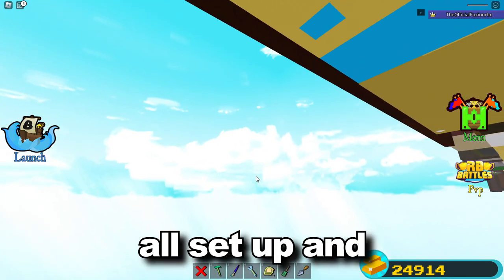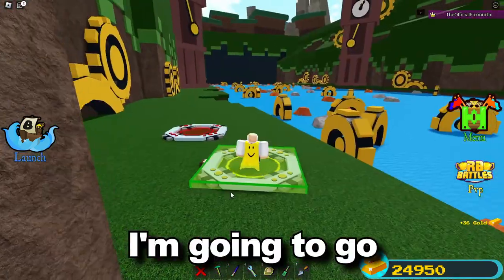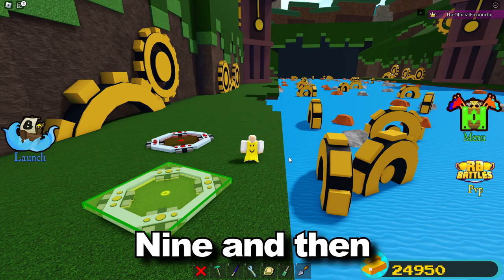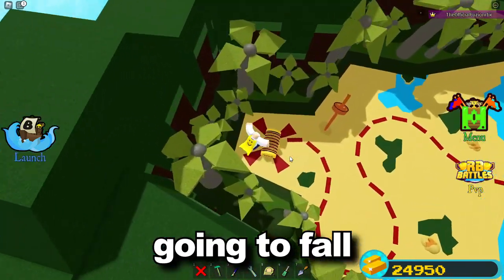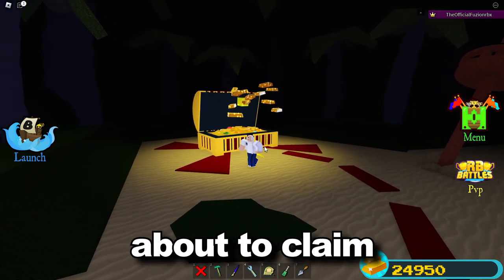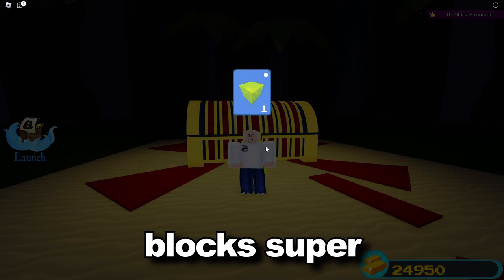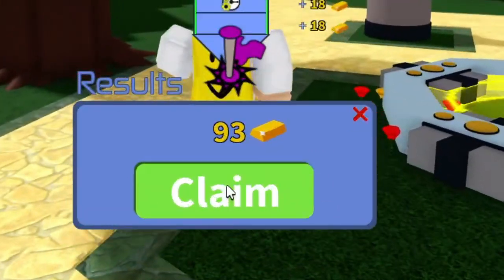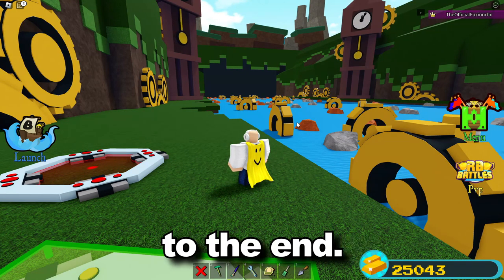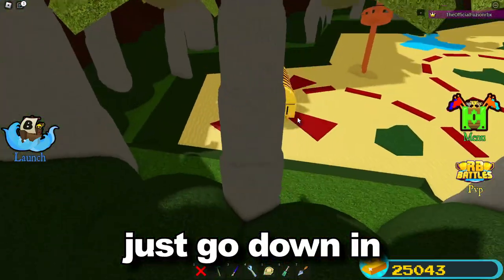Every time I spawn in now, I walk over to the portal and go inside the stage — but I count to 10 first; if you don't count to 10 it won't work. Then I fall right on top of the chest, grab it, and claim a bunch of gold super fast. I only went through one stage this time but still made 93 gold just by walking through a portal, waiting 10 seconds, and going to the end. This is great for grinding gold blocks fast, and you can just keep doing it over and over — it never lets you down.